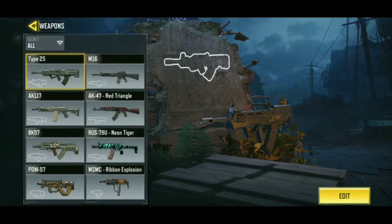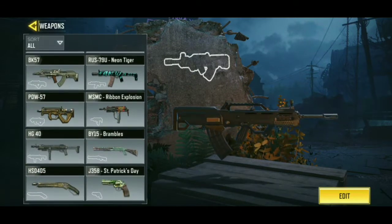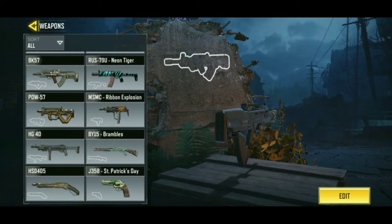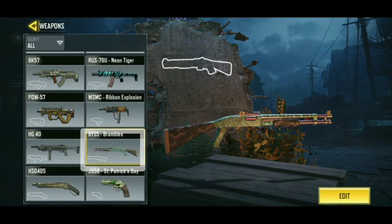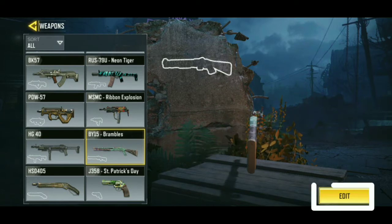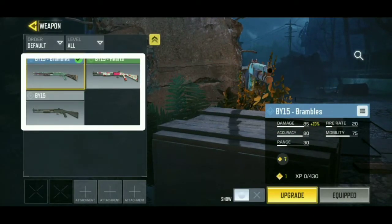You can change gun skins only if you have skins. Now select a gun to change skin. Select edit. Select a skin and press equip.